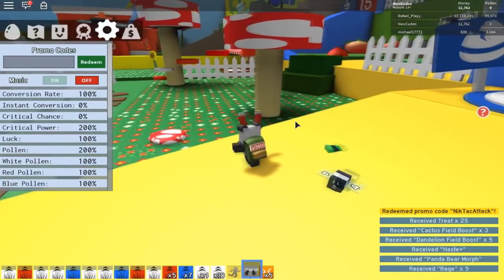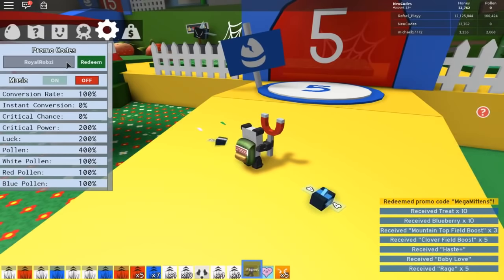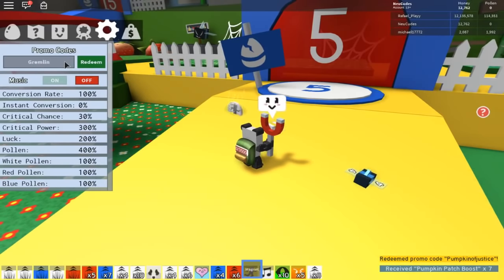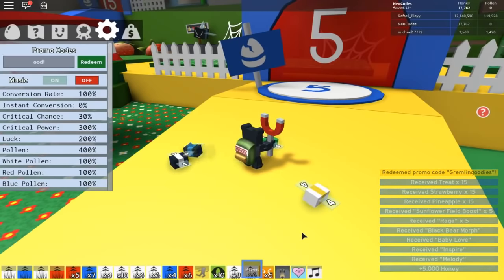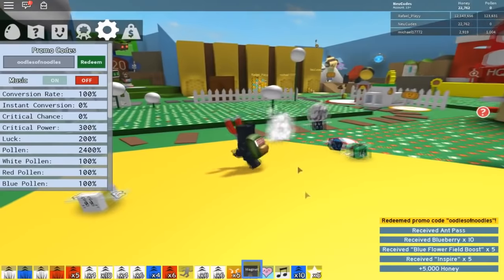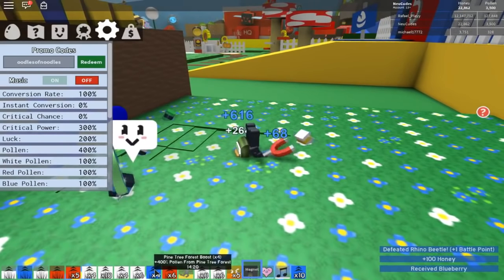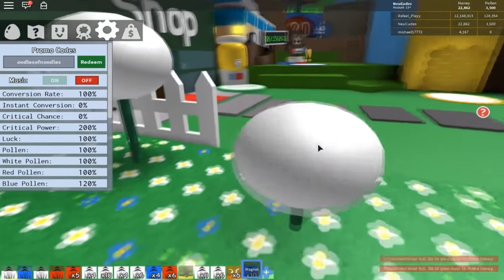Next we can use 'mega mittens', then 'royal robsey', then 'pumpkin of justice' — there we go. Then 'gremlin goodies' — there we go. Then 'wood noodles' — redeem that. Oh my god, I have a 100% booster on the blue flower field! And the same on the dandelion field — this is so freaking broken!